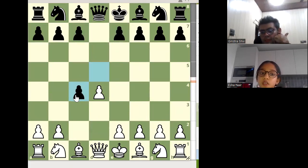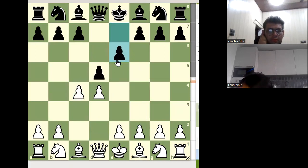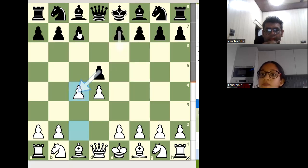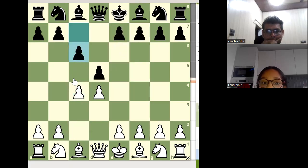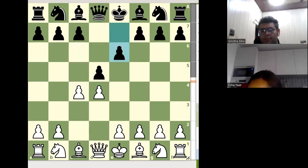If someone plays against this move, what will you call this? A Queen's Gambit Accepted. Yes. And if someone plays the Slav Defense, we will call it Queen's Gambit Declined.